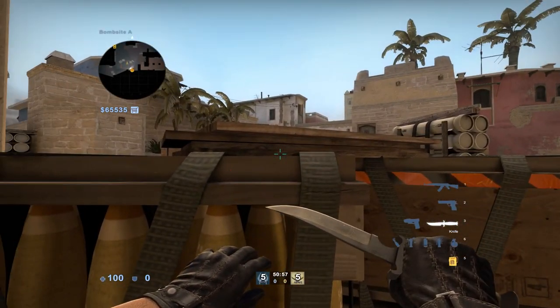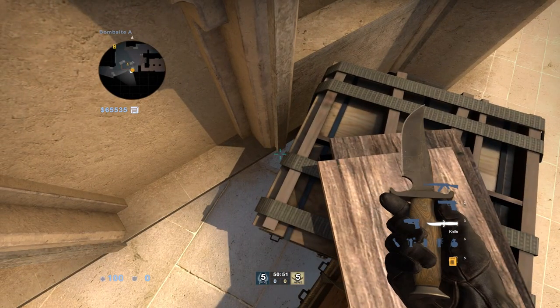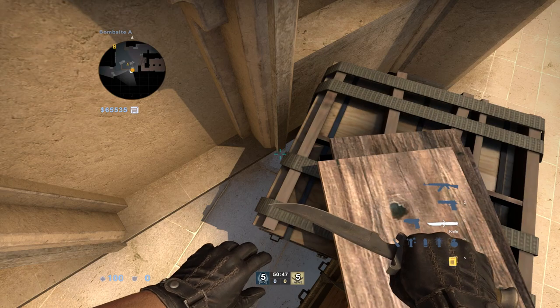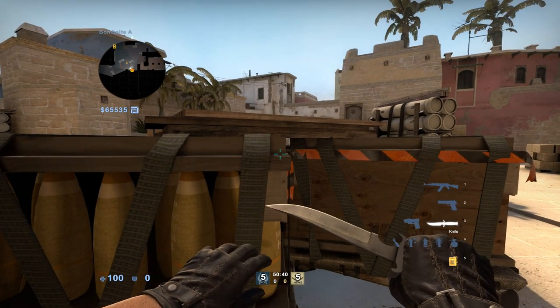Even if you stood up here, that's too high — there's no way you can jump on that. Except you actually can, and that's not bullshit. I didn't edit the gravity, I didn't edit the jump height — that is straight up something you can do, and it might not make any sense, and it doesn't. But here's how it works.